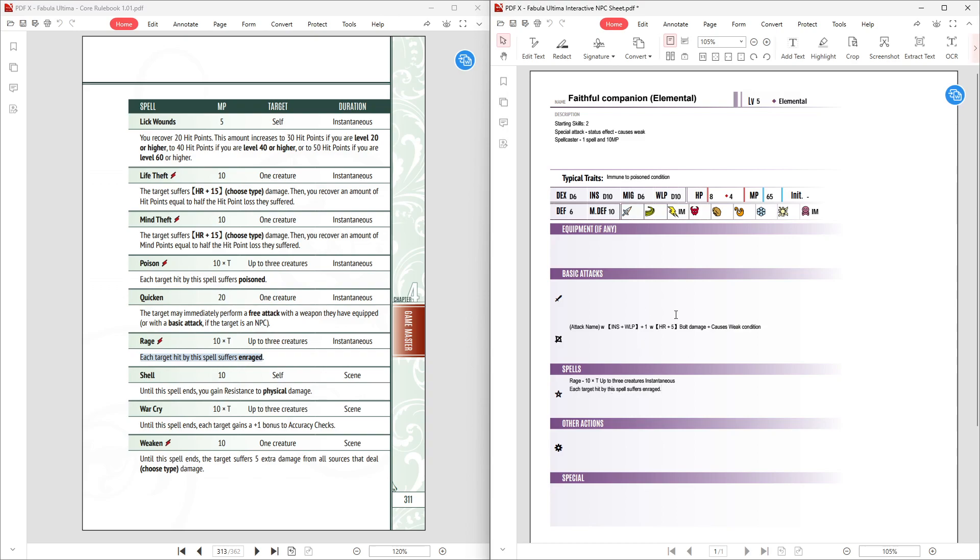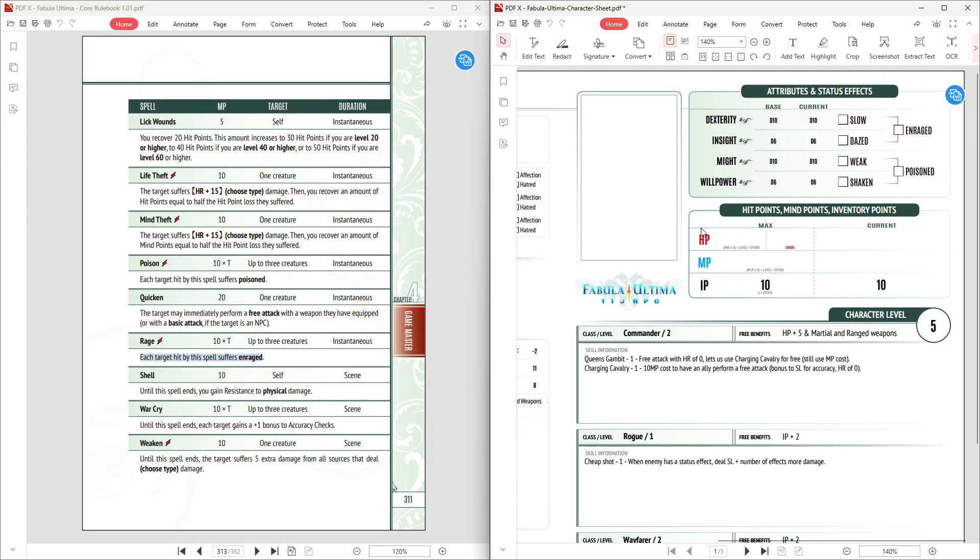So we now have two different ways to cause two different conditions: Enraged and Weak. Enraged causes effects like Slow and Dazed affecting die size, and Weak affects Might. This combo affects the die size of everything except Willpower. Shaken is a pretty easy condition for other party members to apply — especially if you have a Weapon Master or a Sharpshooter — so I'm fine with that.